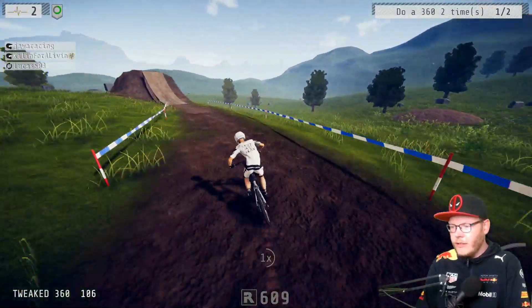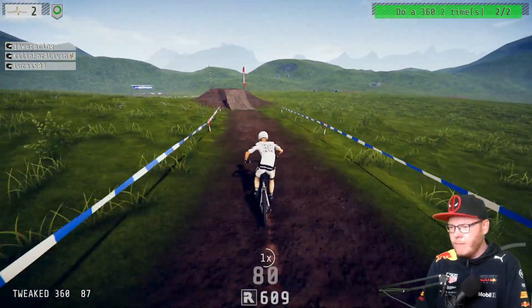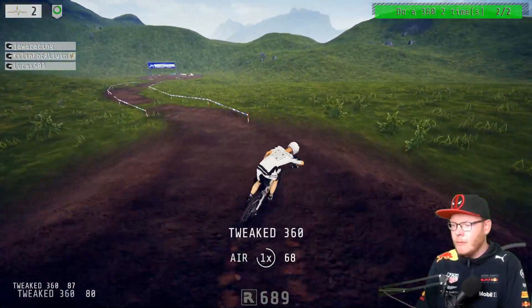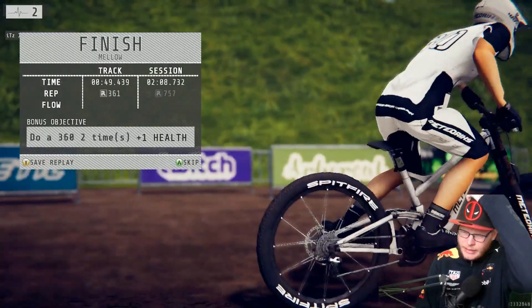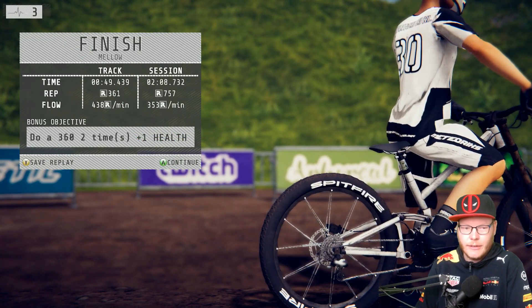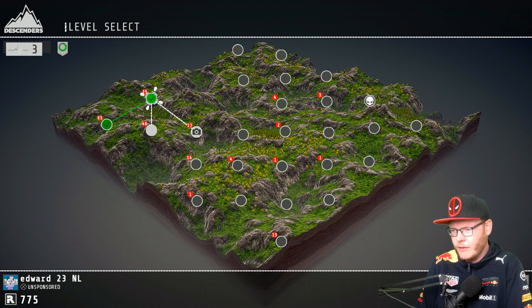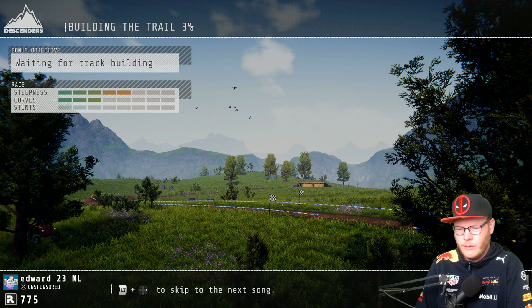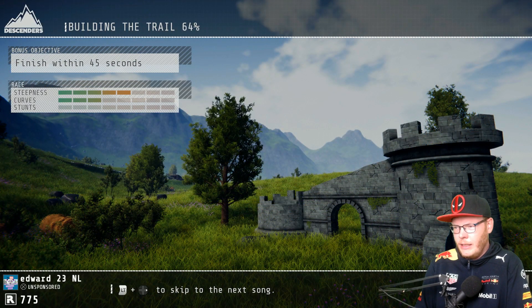So to do stunts I need to do a bunny hop — like that, there you go. Another 360 again! Let's do another one — yeah, there we go, kind of cool. So these are only the first runs and you also have a lot of extreme runs, those are really cool because you have to jump. I just completed this one. Now we have a race — it's waiting for the track to build. It needs to build the trail, as you guys can see — 8 percent, 26 percent. So it's building the trail as we speak.